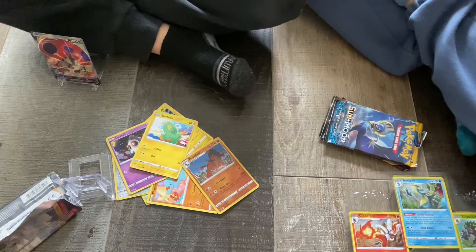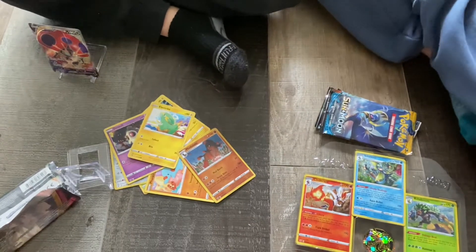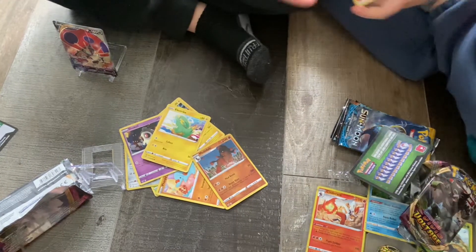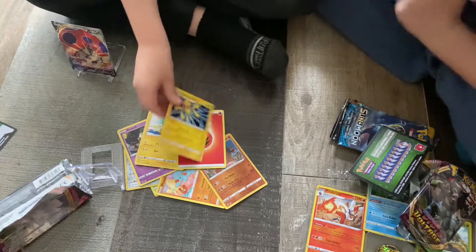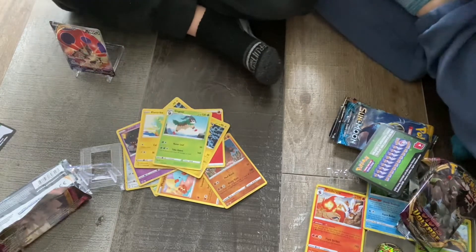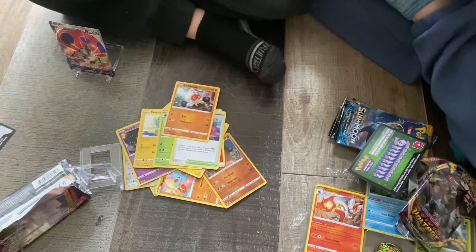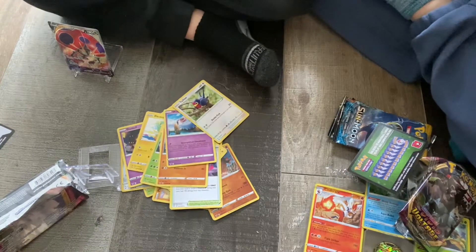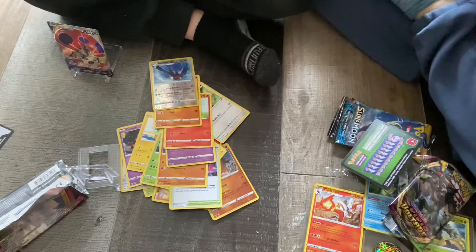Next pack. We got Wind from the Stadium, Crabominable, Woobat, Taillow, Charmander, Wooper, Sableye, and we got a Flareon.